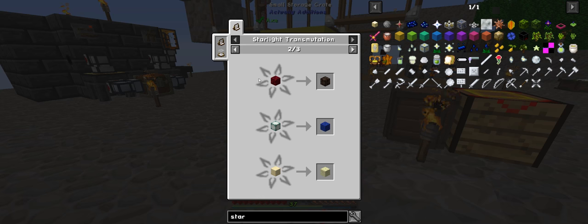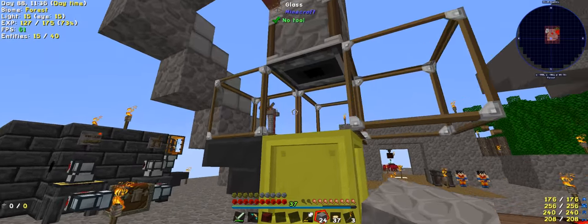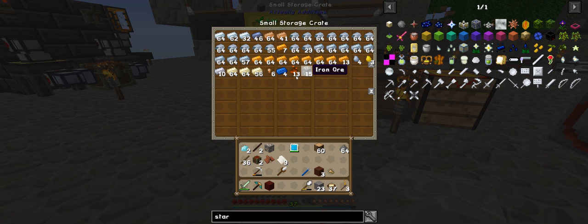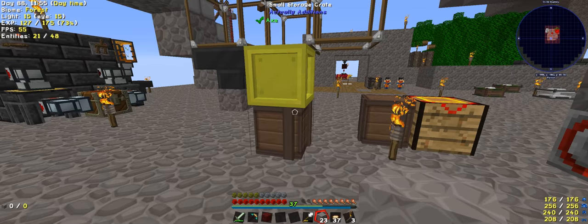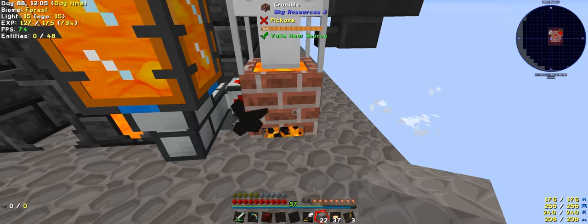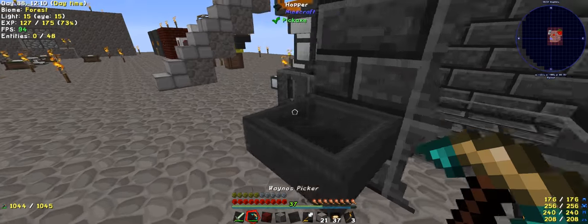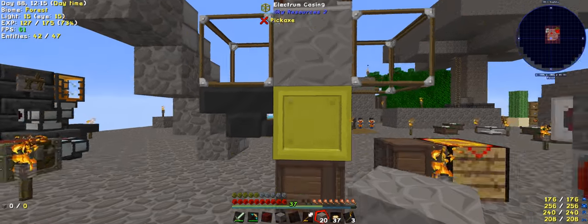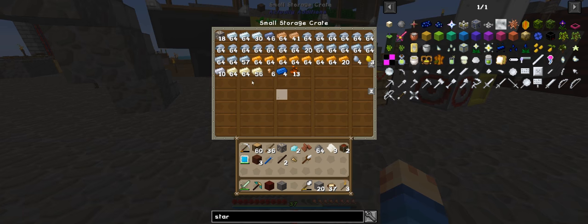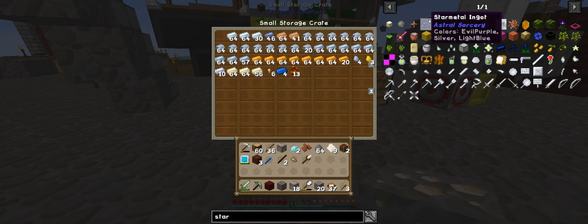Nether brick into soul sand, nether wart block into soul sand. You can get sea lantern into lapis, sandstone into end stone — there's our end stone. This is using a lens. You can do nether rack into nether brick. Pumpkin straight into a cake — nice. So I think it might be time to change the way we work here because we're doubling our ores now through this way. We need to make star metal into these bad boys.